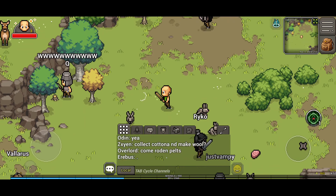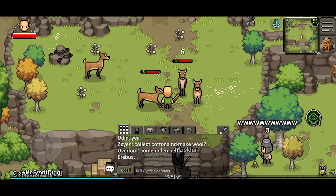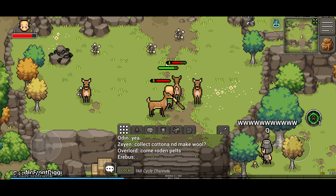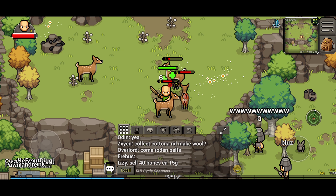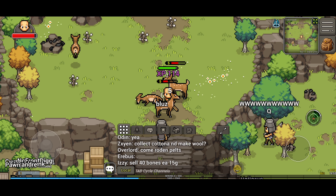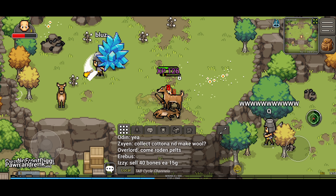To do this we're just going to head round just north of spawn and start killing deer. It really is as simple as that. The stronger the deer, the more powerful they are, the quicker the chances are you're going to get your soft hide from them.